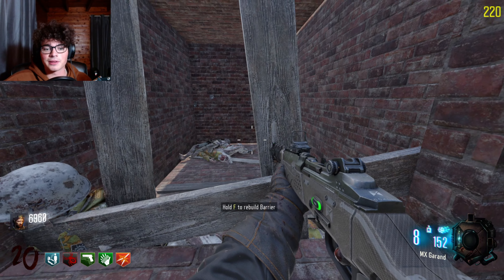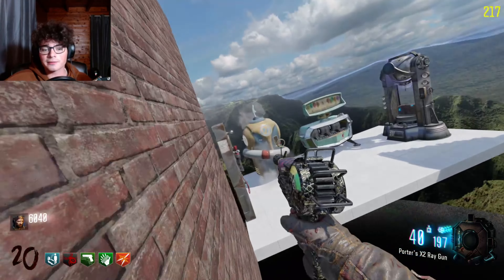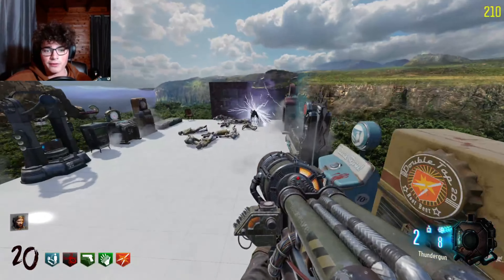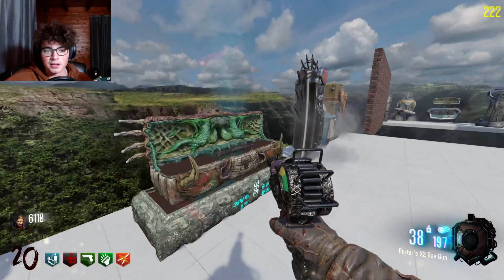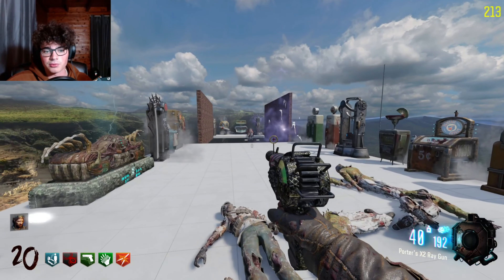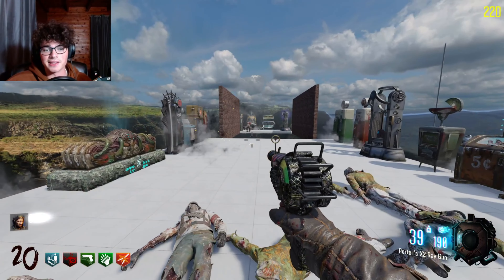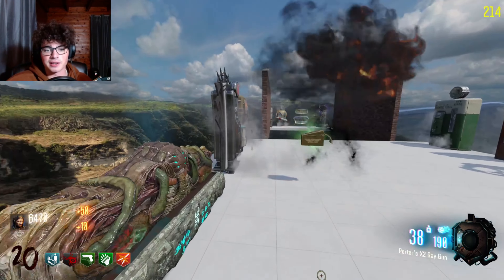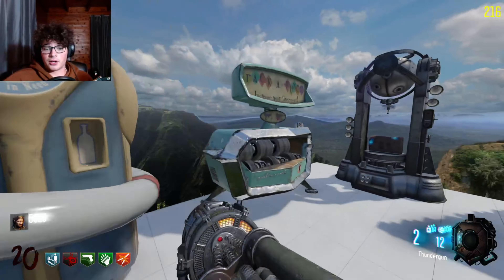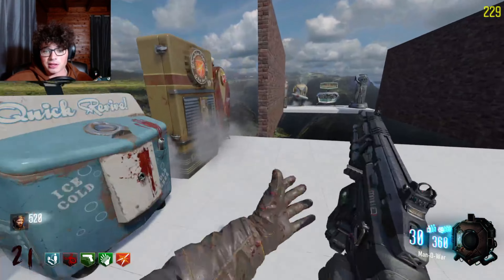Here's what we're gonna do — we're going to hit the box, run over, pack-a-punch the thunder gun. Just what I wanted. I lost track of everything I wanted to do. Stupid dog. We don't need that, we have a pack-a-punch ray gun — what are you gonna do? I don't want to be running across the no man's land though. We have enough money to hit the box one more time and still pack-a-punch. Oh, Man-O-War — I'll take that over the MX Garand honestly.